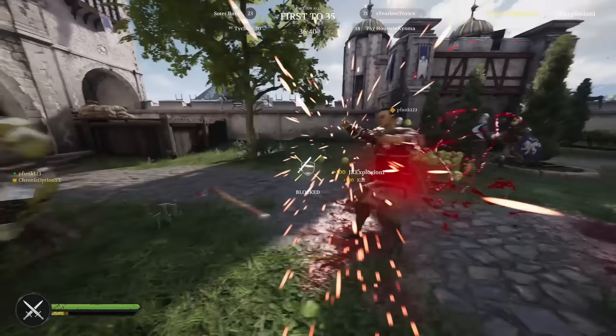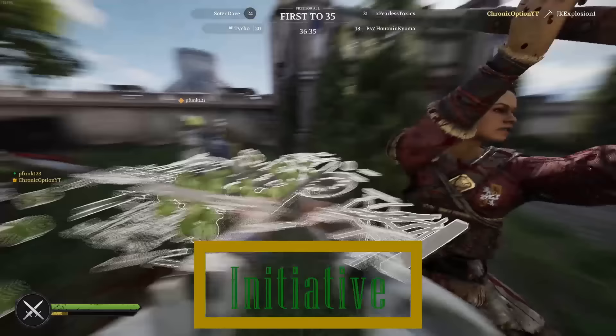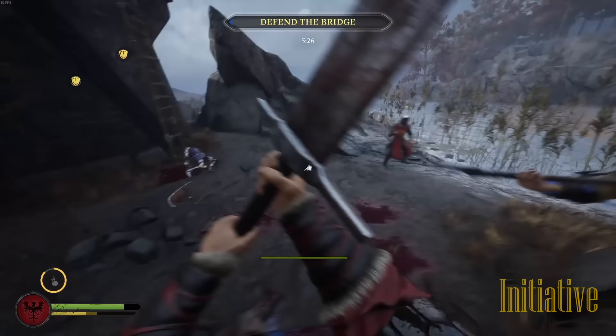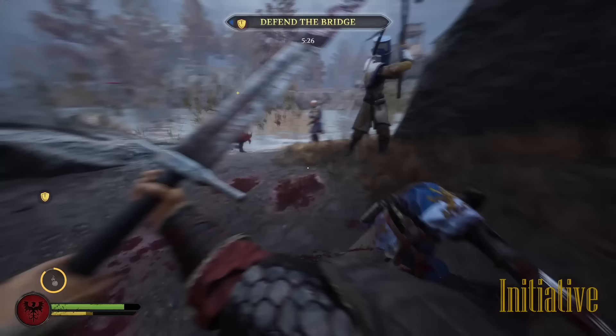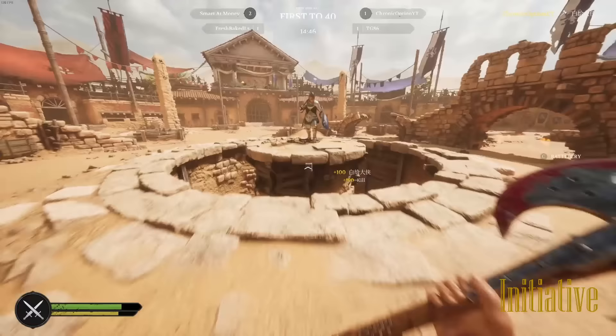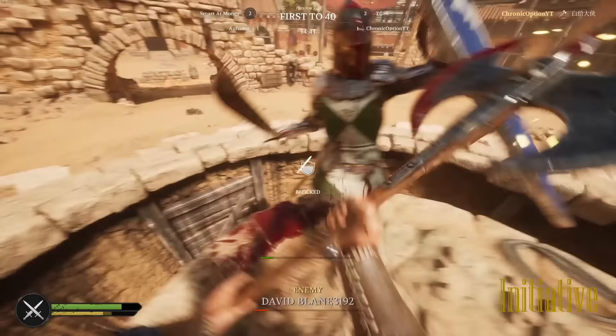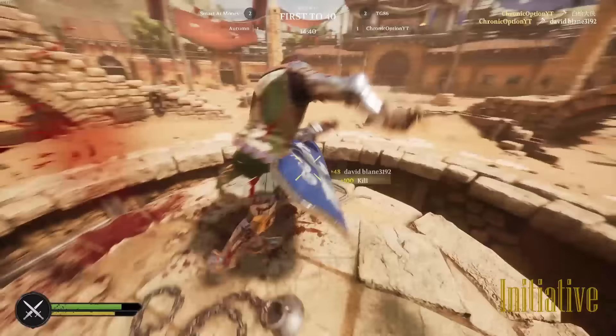The first thing we're going to be talking about today is initiative. Not understanding initiative is probably the number one reason for constantly dying in Chivalry 2. When you get into a fight, whoever starts the duel is considered to have the initiative. If it is your attack, once you are either blocked or countered, it then becomes the opponent's initiative. Initiative is your turn in combat, in simplest of terms, and it becomes very easy to recognize whose initiative it is when you're lying there with your head separated from your body.